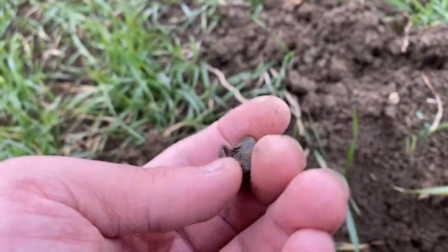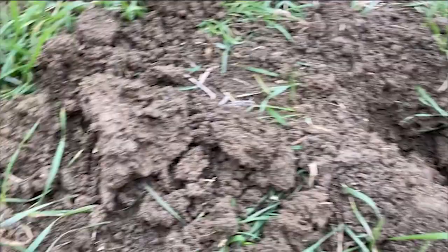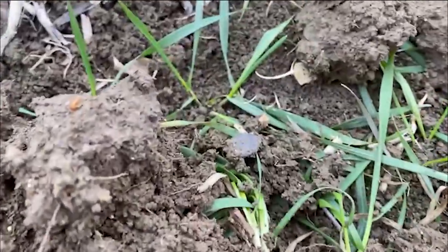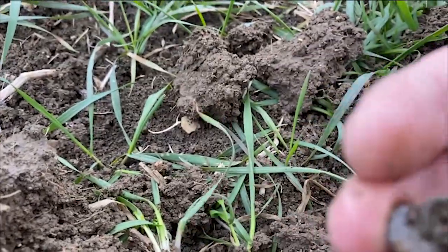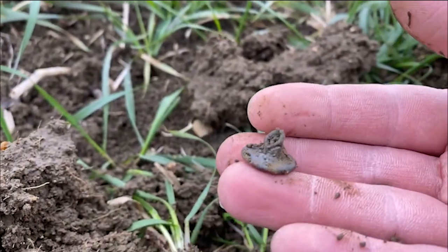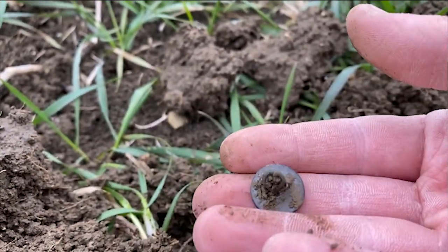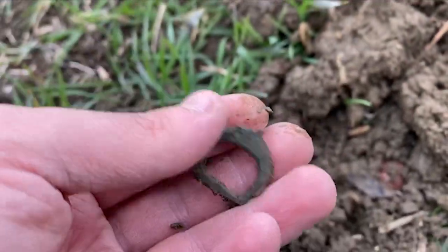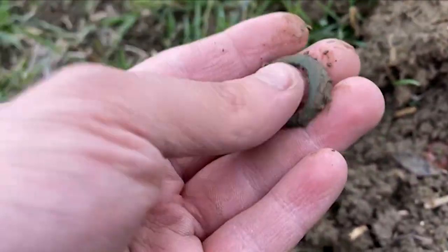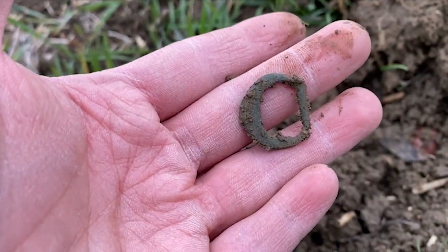Alright, solid 75 on the detector and we've got a button — even got a shank on it, nice. On to the next — just broken up the clod and that's another button, that one's got a shank on the back as well. Next signal looks possibly like a bit of buckle, maybe — I think it's half a buckle or maybe a strap end or something.